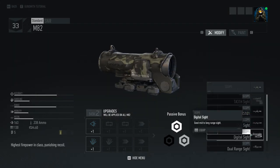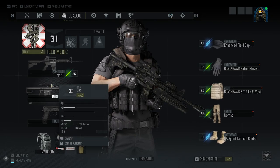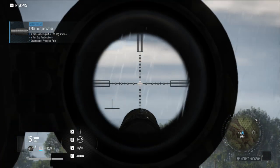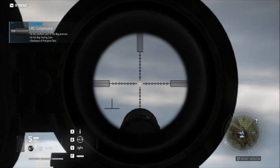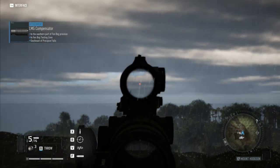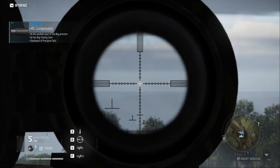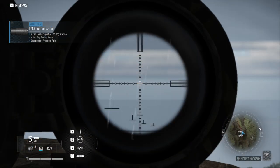Let's look at the dual range sight, which you can actually put on the M82 now. You could not put it on the BFG-50A in Ghost Recon Wildlands. This is basically the same reticle as from Wildlands. Of course you can switch to the red dot portion of it. There's also some odd behavior in the private beta where the suppressor appears visible through the scope, then disappears — just a private beta quirk.